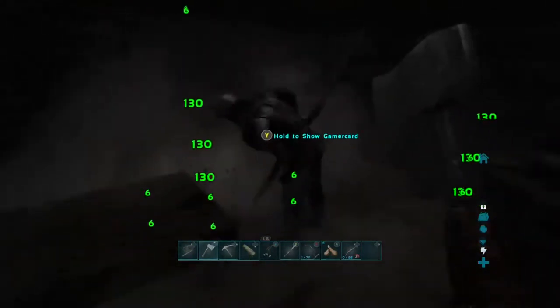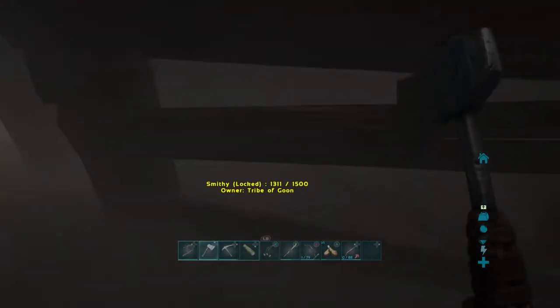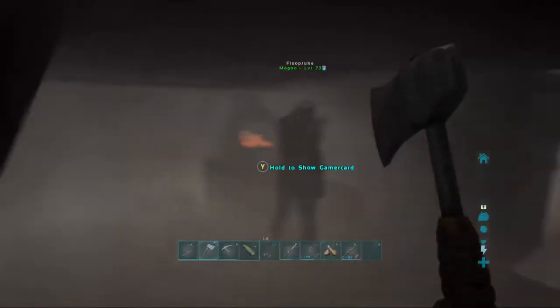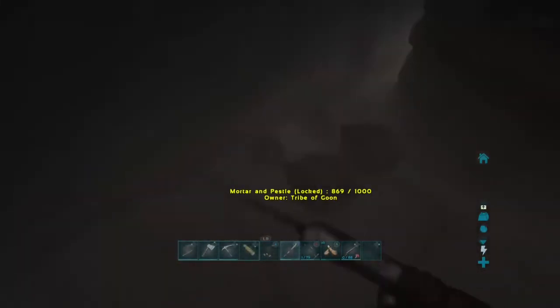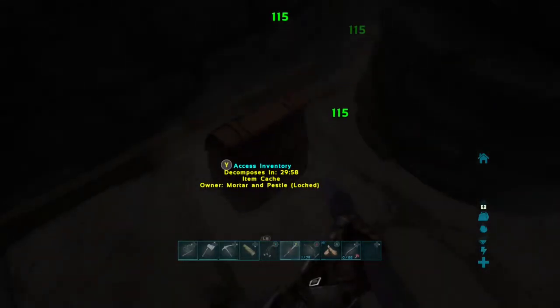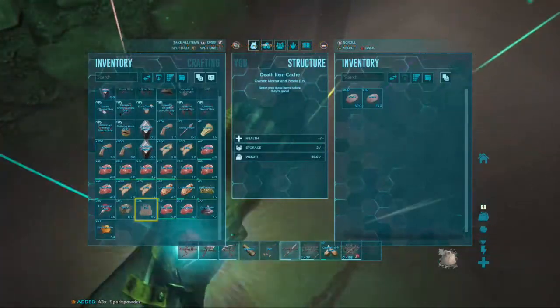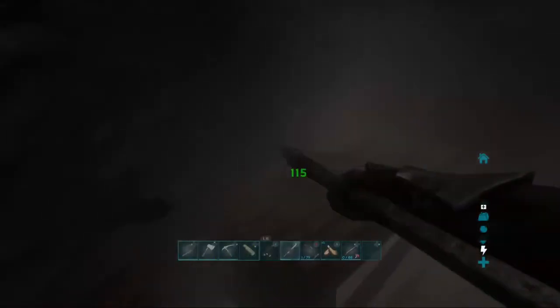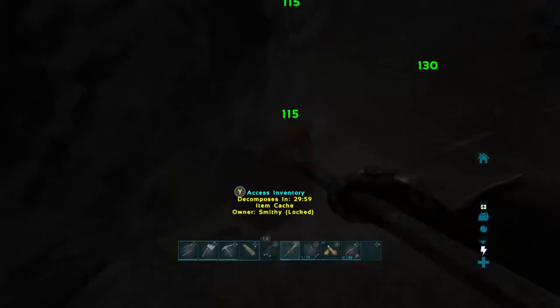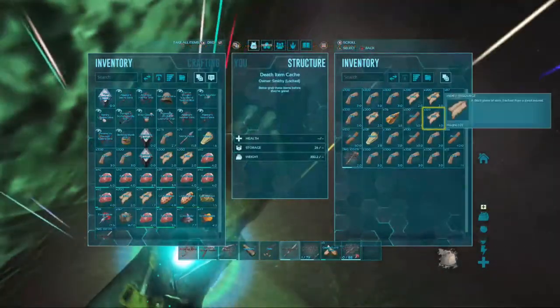Hey, you can get your grenades so we can wipe this foundation. You're in bed? I don't know, I think they're on. They locked their smithy, we're just gonna have to destroy it. I'm gonna take that gunpowder and spark powder. Alright, smithy. Can't even carry anymore. I'm running back!